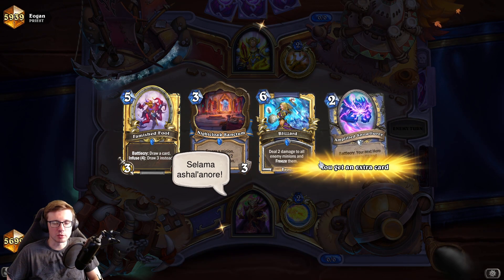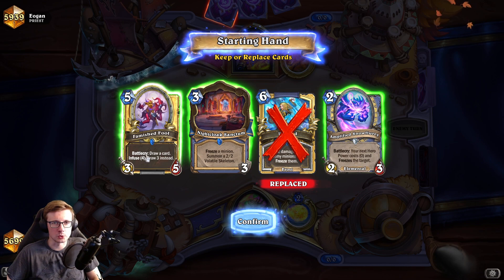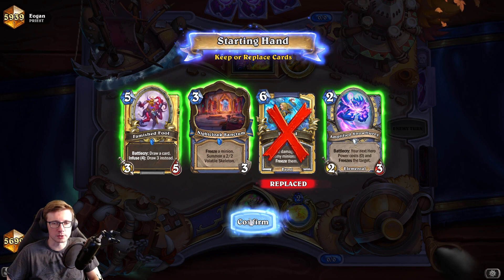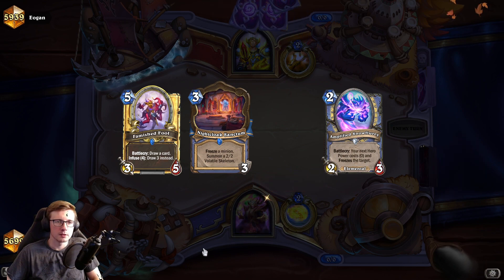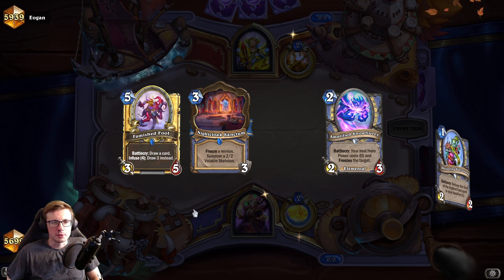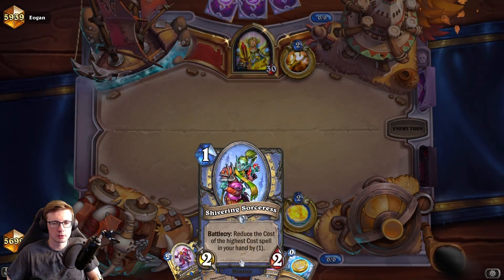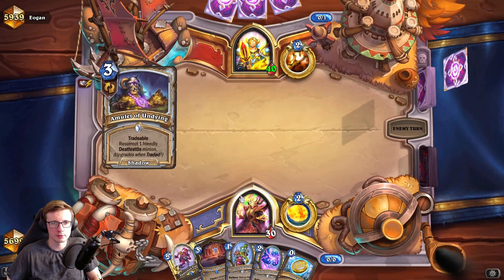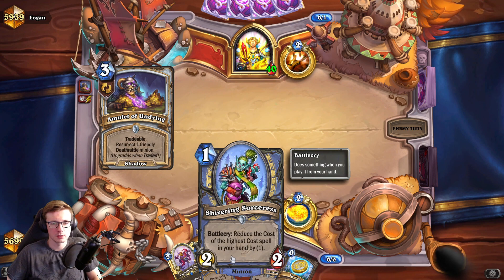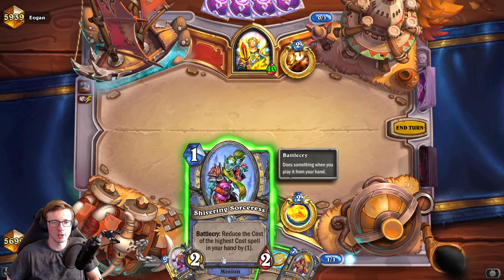Okay, there is a Priest now. Priest is gonna be pretty slow if he's not the Miracle Priest. I think I'm gonna keep the full hand with the draws. Let's keep the full hand. Okay, we got some early drops. Unfortunately we have no spells to reduce the cost. Let's see - maybe we're gonna get a spell. Nope. So we cannot really play this efficiently, or we can play it for tempo but that sucks.